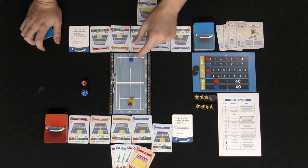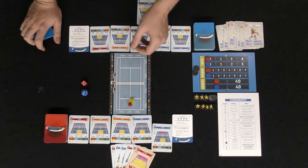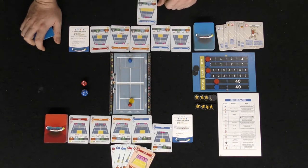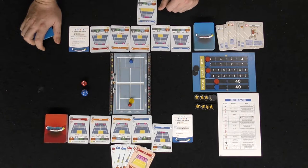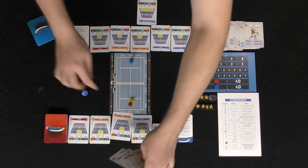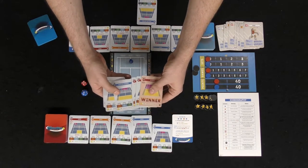For the optional move, you can stay where you are for free, spend one star to move back to the neutral area, or move up to the net for free. Those are the three options. If you're happy with your position, just stay there — the ball is now in your opponent's court and they get to choose a card to play.